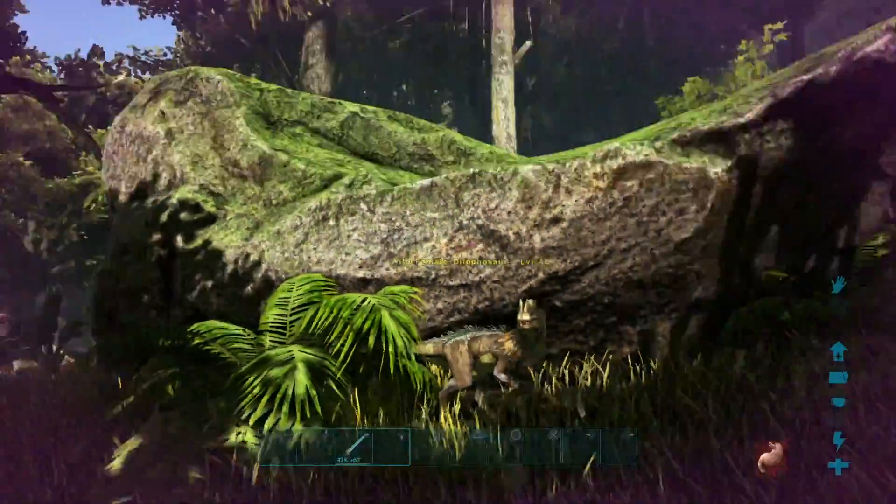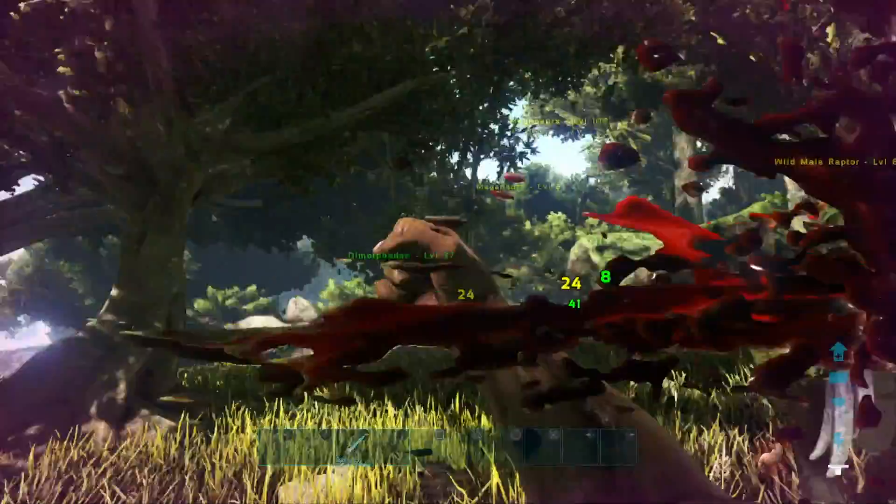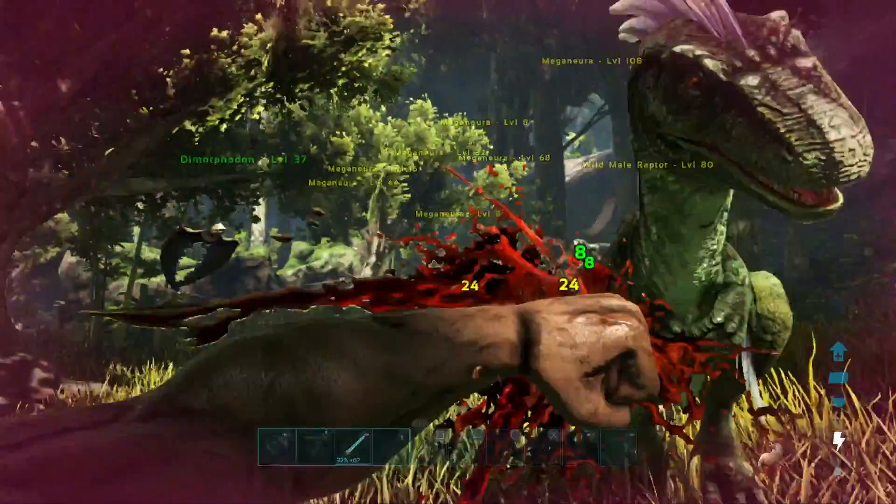He's dealing 41 damage. He does just circle around a bit and attacks. Now we're gonna take things into our own hands because we've got a Raptor and things aren't going our way.